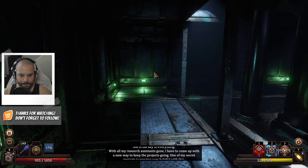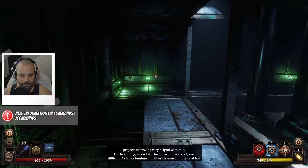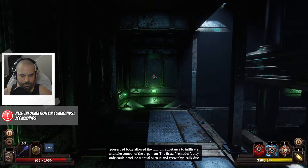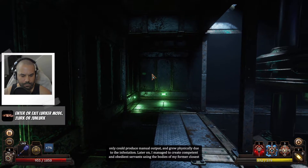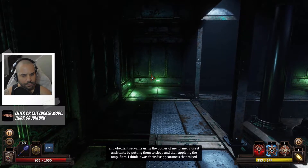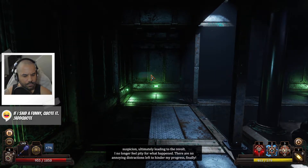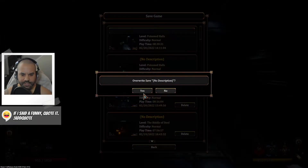In-game lore: 'With all my research assistants gone, I've come up with a new way to keep the projects going. A simple fumium amplifier strapped onto a dead but preserved body allowed the fumium substance to infiltrate and take control of the organism. Later I managed to create competent and obedient servants using the bodies of my former closest assistants — by putting them to sleep and applying the amplifiers. I no longer feel pity. There are no annoying distractions left to hinder my progress.' What the hell is she doing — running tests on people?